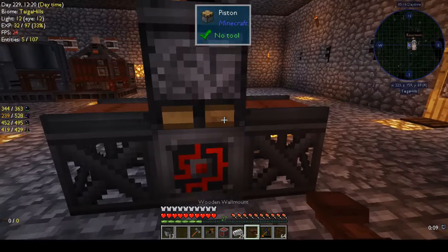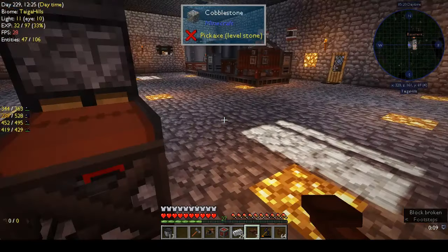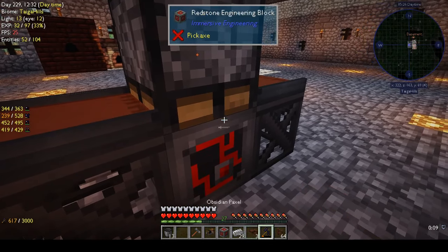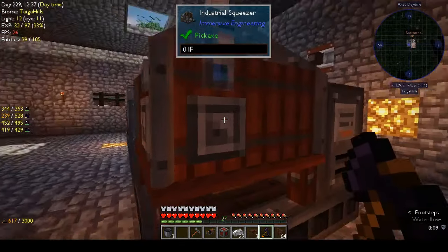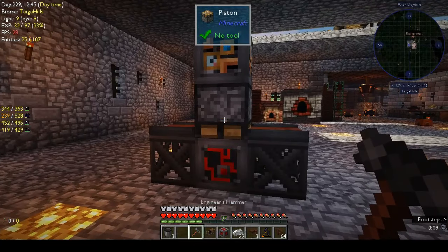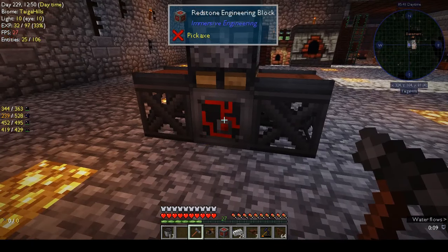So that's it, but I'm not sure how I connect it to other things or get it to work — I'm just using this to show you how to set it up with the projector. I think I need to hit it with the engineering hammer — right-clicking on the redstone bit.